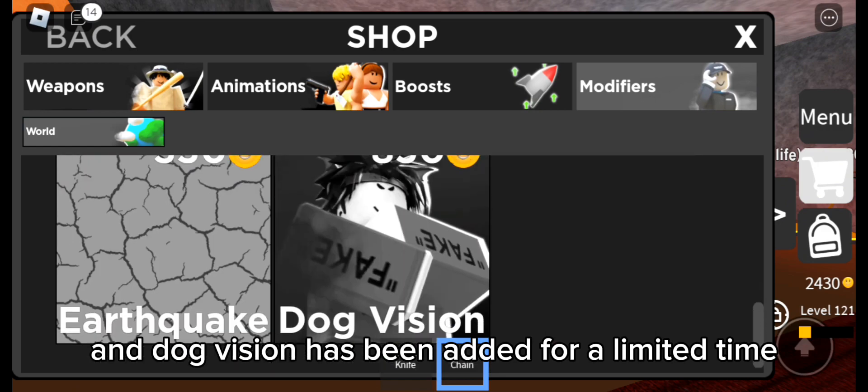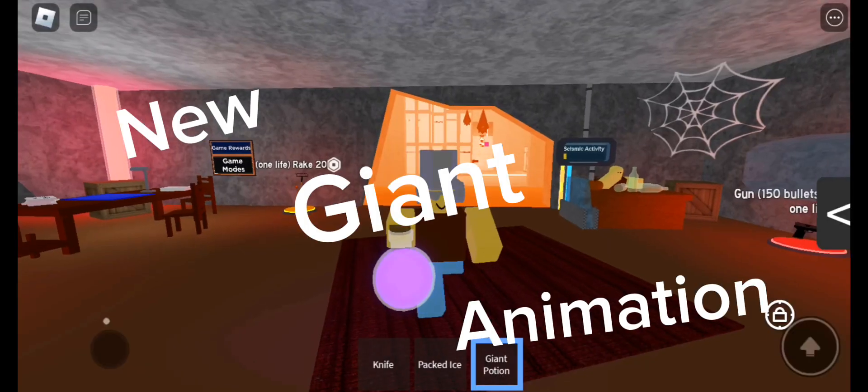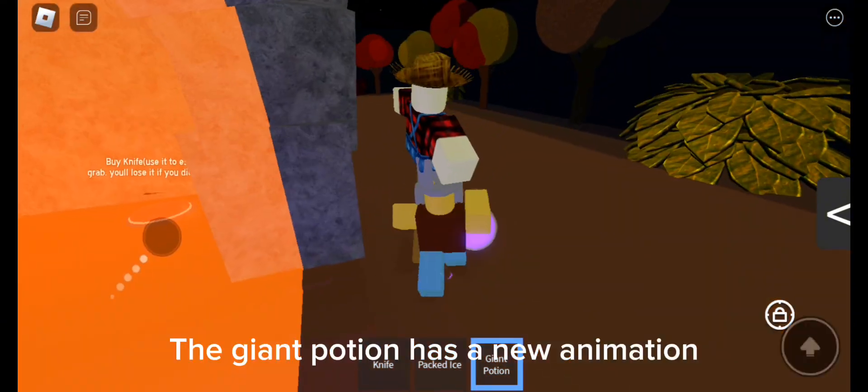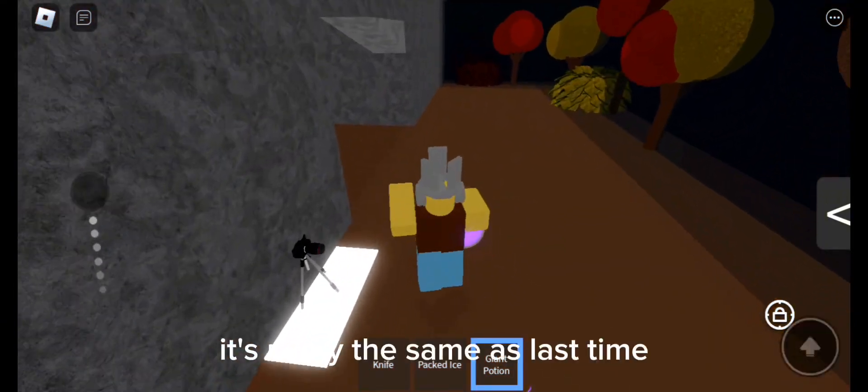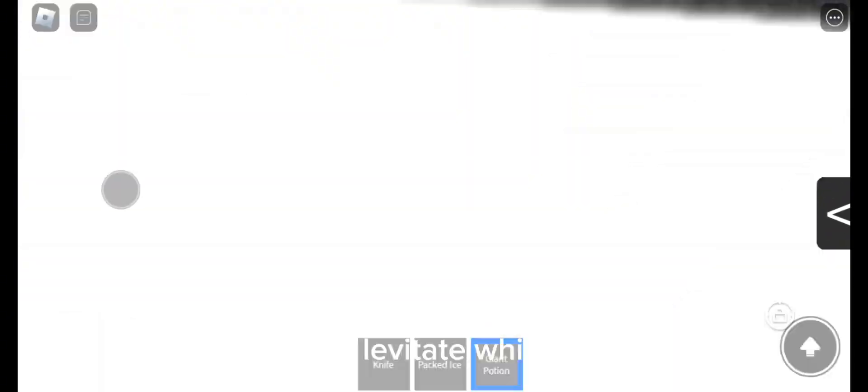Dog vision has been added for a limited time. The giant potion has a new animation — it's really the same as last time, except now you levitate while transforming.